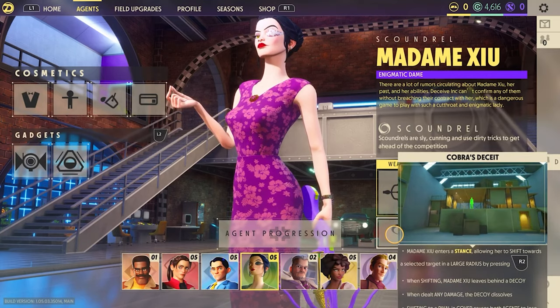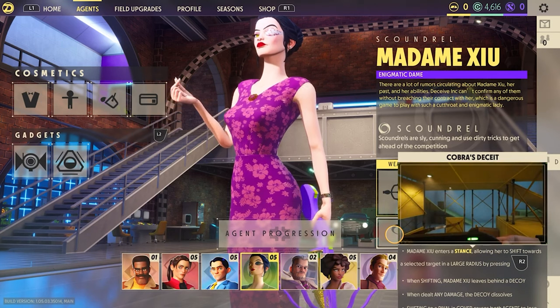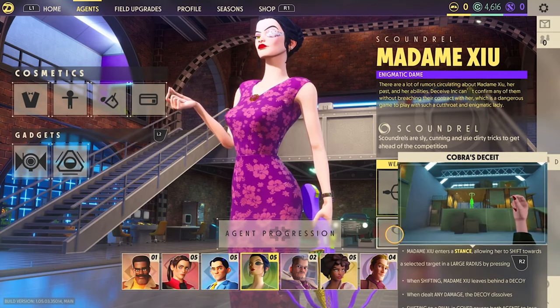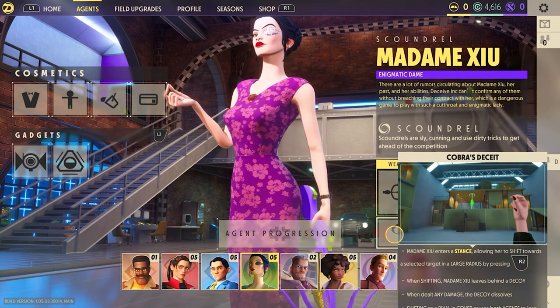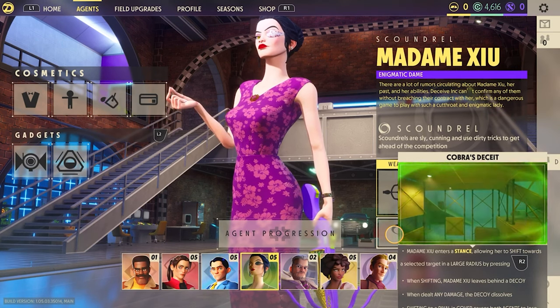She is definitely one of my favorite characters to play, as like a snake she's able to get out of any bad situation, as well as keep her rivals guessing as she takes them down. She also is the character that I find to be the best at extracting the package. Her first expertise is called Cobra's Deceit. Madam Hsu will enter a stance that will allow you to choose any nearby NPCs and enter their body in cover, while leaving behind your last cover as a decoy.